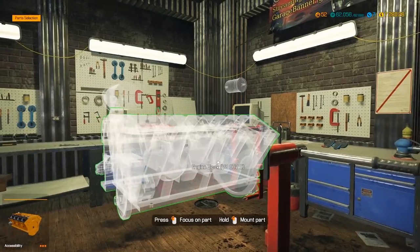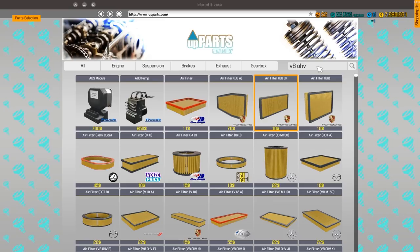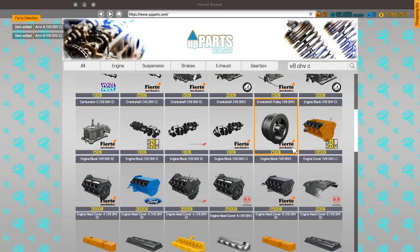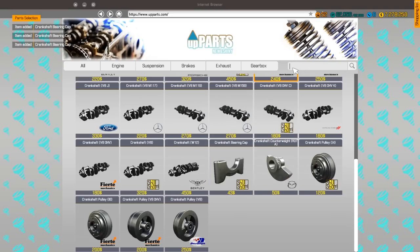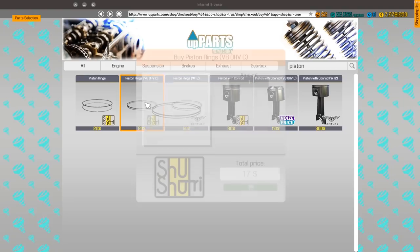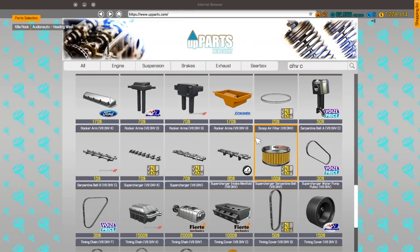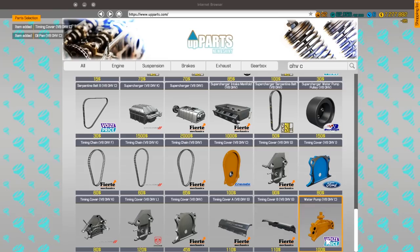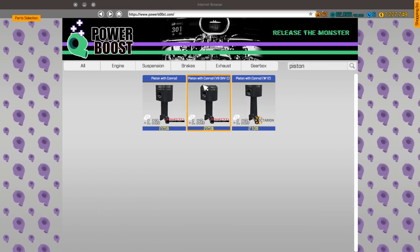So we need a V8 overhead valve C motor — it's gonna be that orangey color. I grab these arms, we need these arms. I'm trying to get the basic stuff right now, and we are also going to be doing performance on this, so it is going to be pretty crazy. We're gonna be trying to put a lot of power into it. Let's get the oil pan. It's honestly pretty easy — you just look for stuff like this and you're good. Let's go to tuning, grab our pistons.